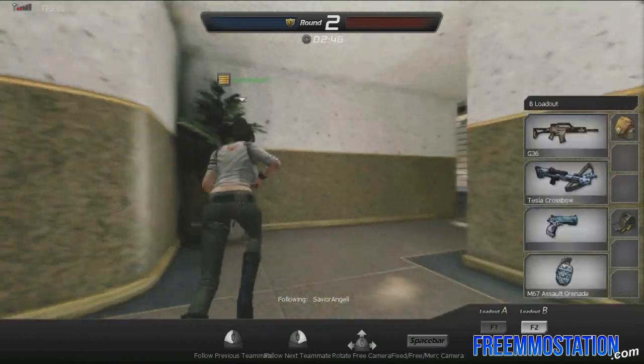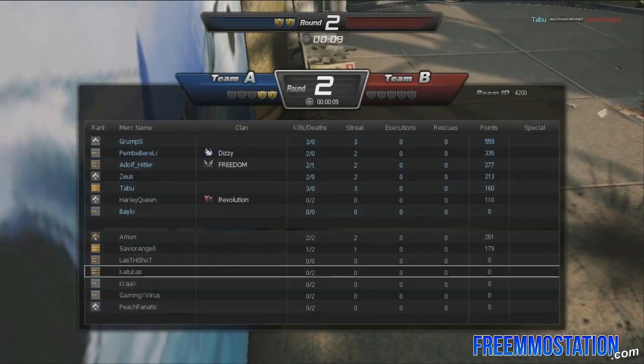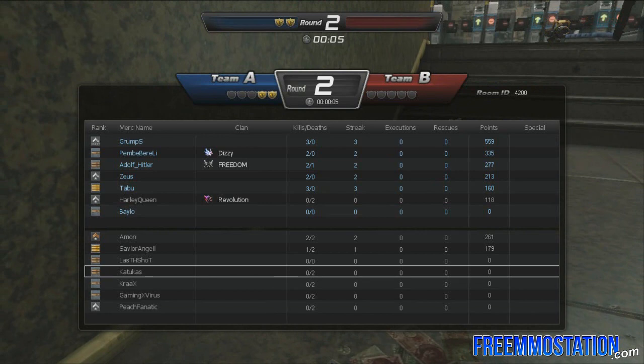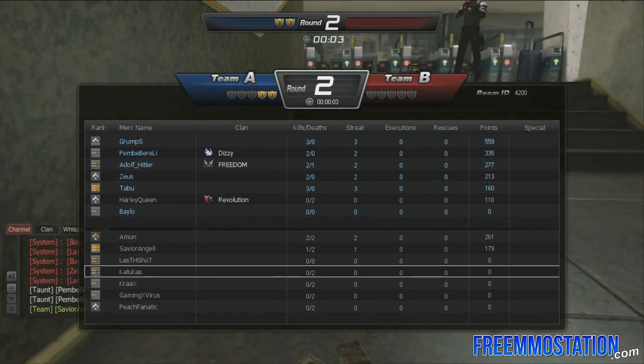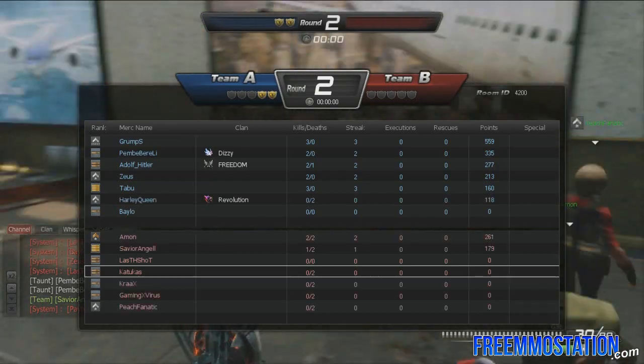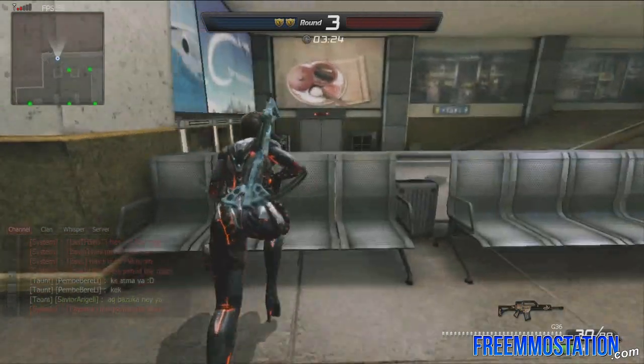I switched to the shotgun because I was trying PvE and the sniper wasn't useful for that. I guess I'll switch to loadout two where I have an actual assault rifle. We can't even get kills — look at this, we all have zero kills. They're actually getting kills because they're clans and stuff over there. We're all new.